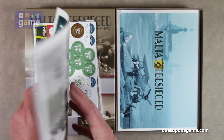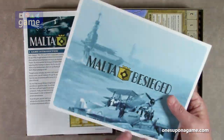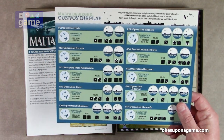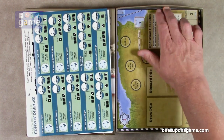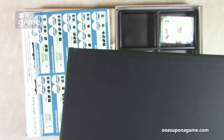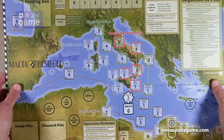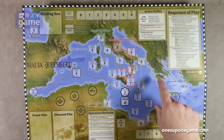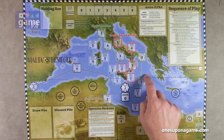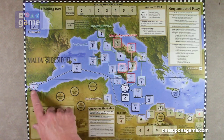Then we have a convoy display chart, single-sided — excuse me, double-sided — one page, just sits on the table. And then we've got our mounted map: two panels, about 22 by 17. Zooming out to take a look — I like the bright colors on it. The Mediterranean really pops. You've got the different tracks, everything heading into Fortress Malta, all these different colored tracks: the green track, the red track, the Luftwaffe, the Regia Aeronautica, the Regia Marina.